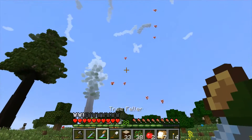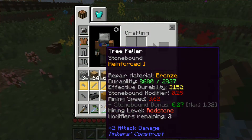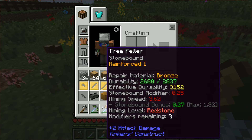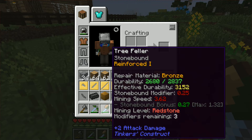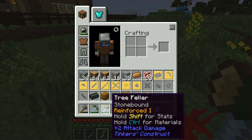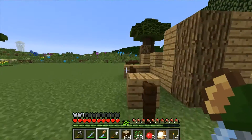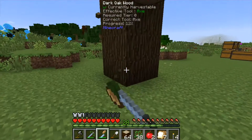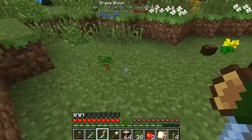It just feels so good. And there we go. This is why I love this mod. And how much durability does it have? Its effective durability is 3,152, but its total is 2,837. Bronze has reinforced, which is pretty much unbreaking one. It's a low mining speed, but it's not like we only need to mine a whole bunch. We get a bonus off of it, too. Does it feel good just tearing through things. I'm going to get this dark oak, and hopefully it gives us more saplings. I see five — six. Did I see six?